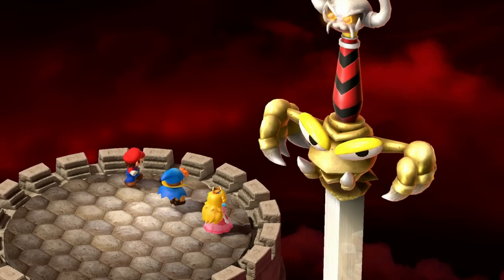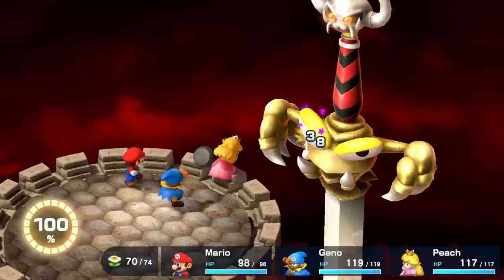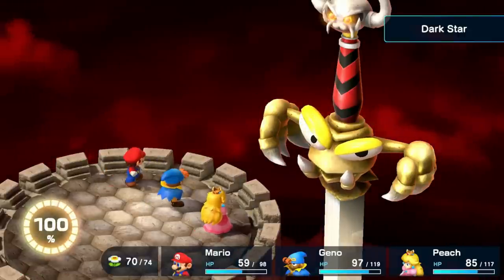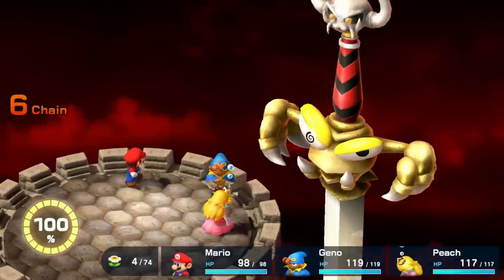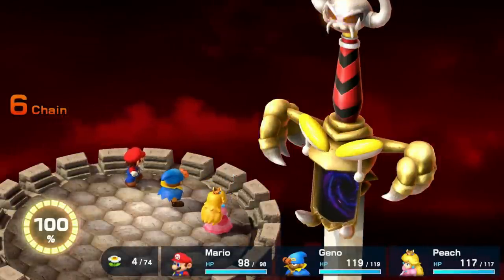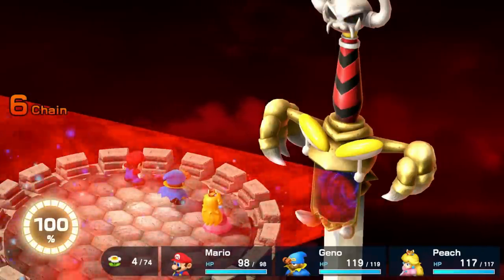But Exor — this is a fun one, because we can cheese Exor pretty quickly. If we kill one of the eyes, Exor's protection goes down, and we can use Geno's Geno Whirl to do 9,999 damage to the top part. I do miss it a couple of times, but eventually I get it and Exor dies within a couple minutes. This could also be done in the old game, but I never used this exploit — apparently it's meant to be there because they kept it in, and now is my time.